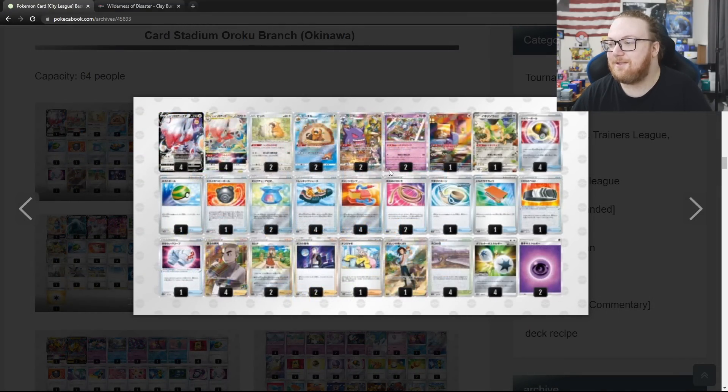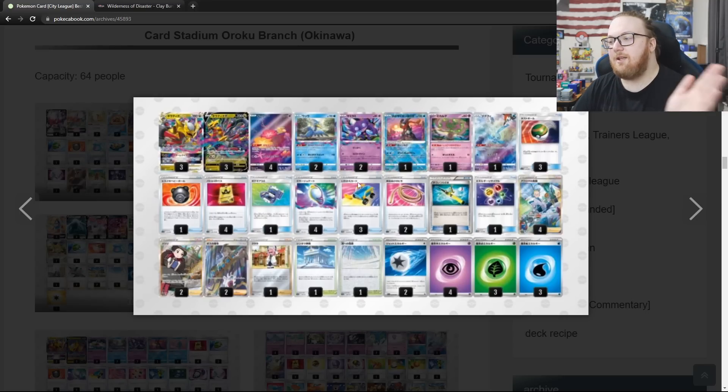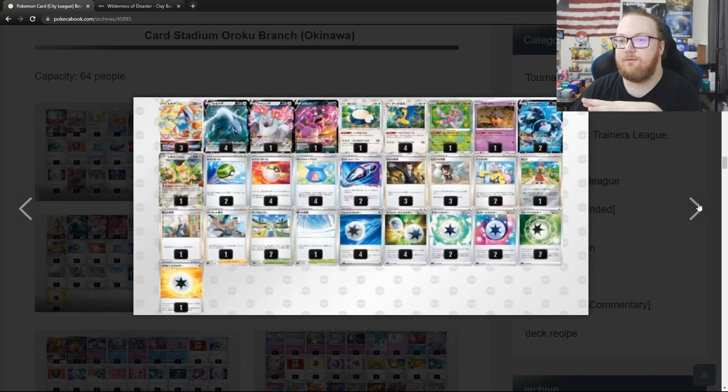Who's letting Hisuian Zoroark V-Star up there? They've got a couple Klefkis, Iono, Gapjaw Bog, and Cleansing Gloves. This is an anomaly — we'll just chalk this one up to luck. Hisuian Zoroark V-Star, first place — what? Then Giratina Lost Zone deck with Spirit Tomb — we're just going to fly through these a little bit faster if they're all things we've seen before. I'll leave the link if you want to look more closely at the deck lists.